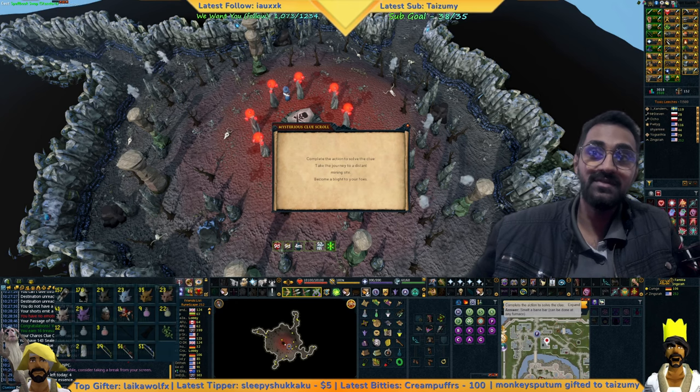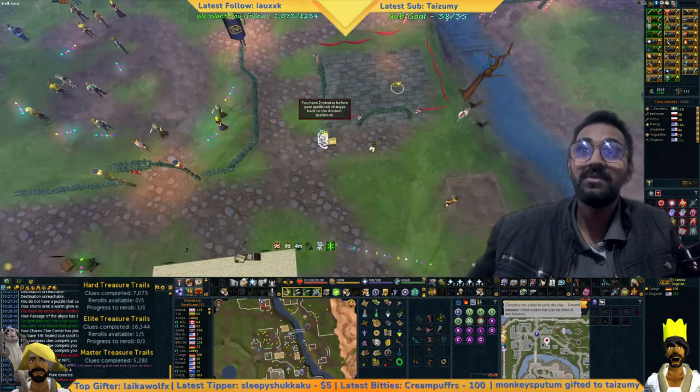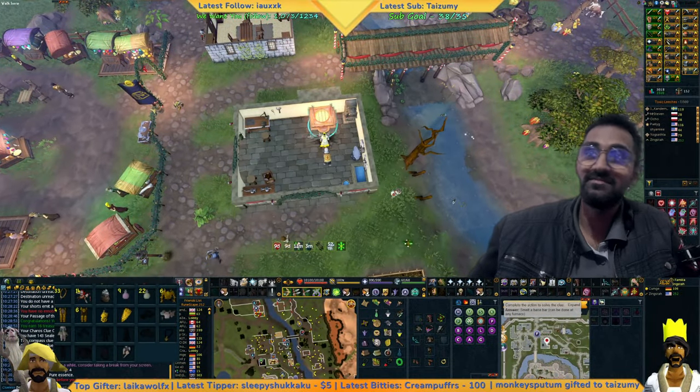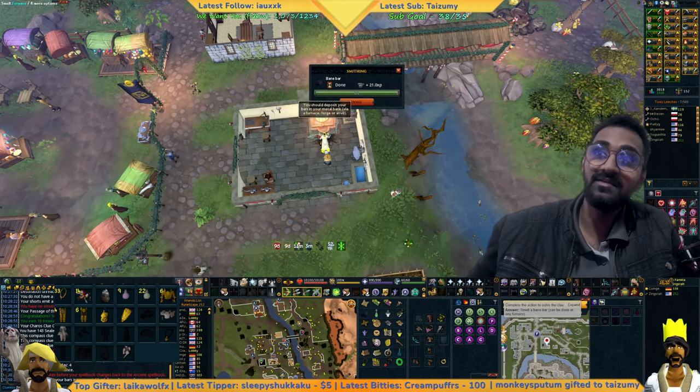Smelt a Bane Bar. You want to Spellbook Swap to Lunars and blade dive toward the furnace. You need to have an inventory space to do this, of course. You create it and deposit it right away.